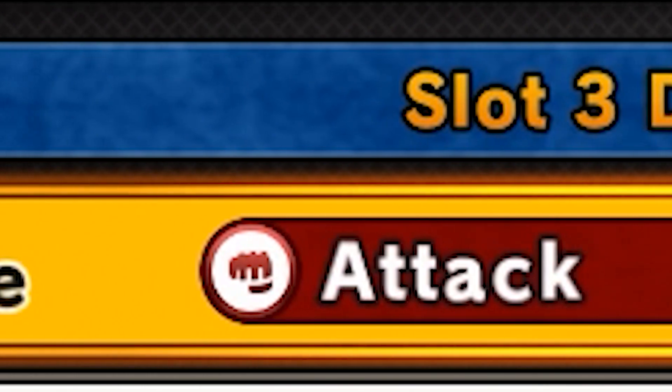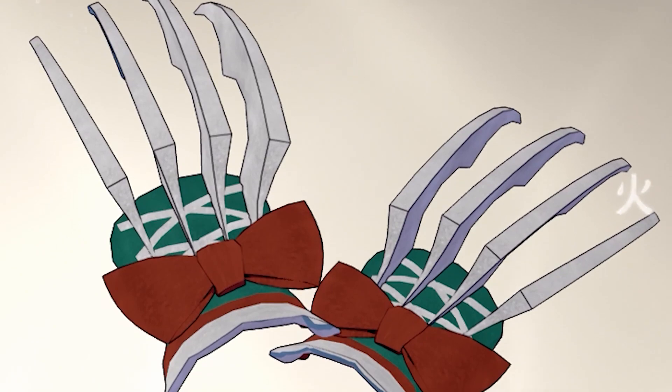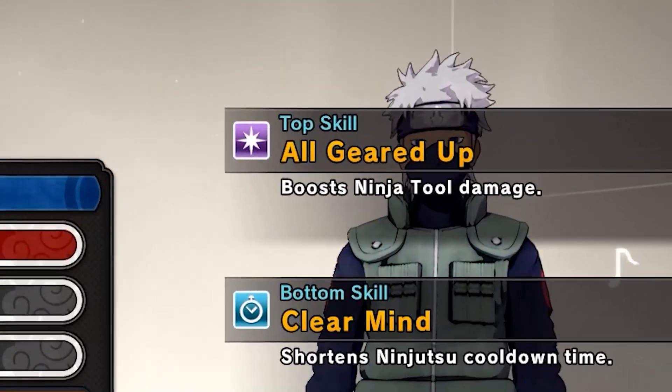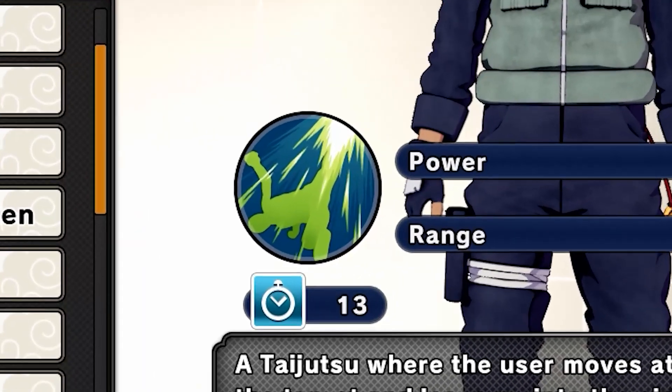To start this thing off, we're going to be using the Attack type. For my weapons, I'm using the Holy Knight Ice Claws — they're basically the same as the other claws, not chocolate claws or anything. Kunai is going to be my ninja tool, and for my skills I'm using All Geared Up, Clear Mind, and Unbidden Will.